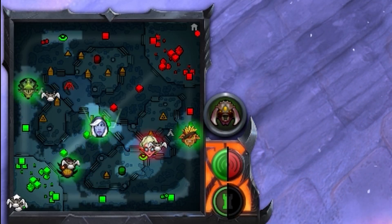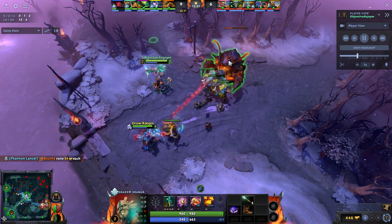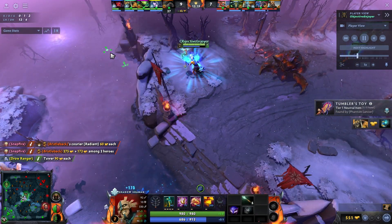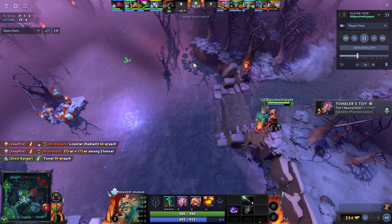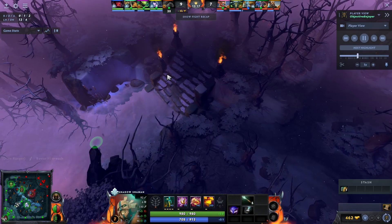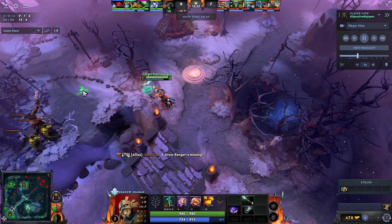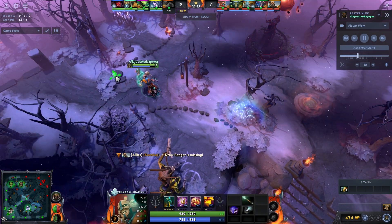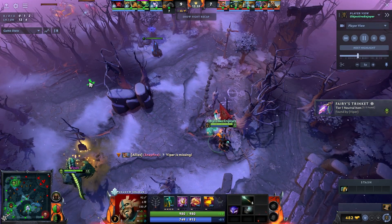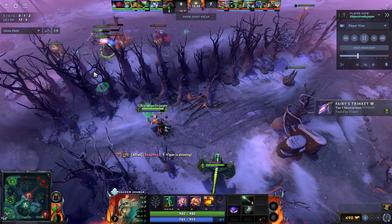I see on our ward that Snapfire has rotated bot to gank Bristleback — so now there are three bot. That means we can take this tower. If you have ultimate abilities that are great objective takers, you don't want to commit them when they're not needed. Since I had the information that three enemies rotated bot, I'm happy to just auto-attack the tower and take it that way — and now I still have my ult up to put pressure on the tier two top.